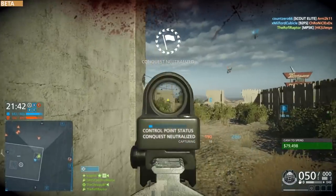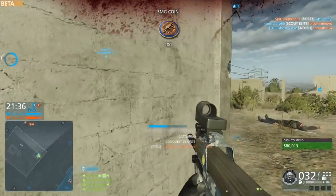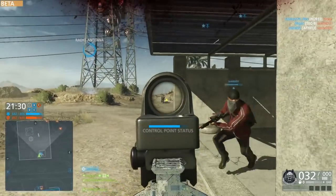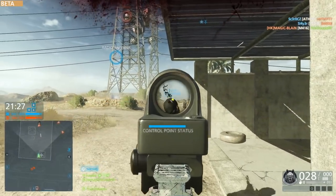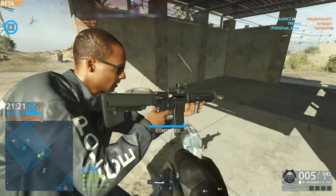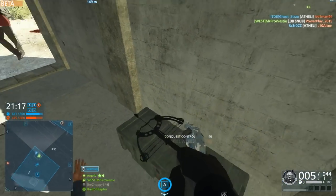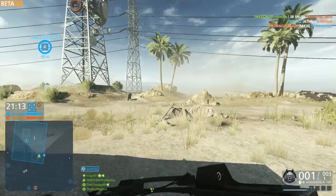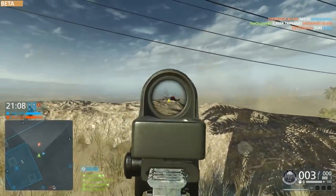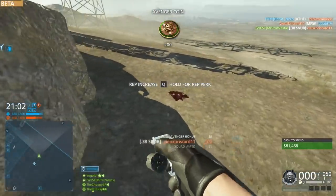The M16 and the M416 have had their damage lowered and their recoil increased. There are no specifics, but I'd guess the horizontal recoil is what's been increased. If you played with either of those weapons over the last week, you'll know just how accurate they are at range — they have virtually no side-to-side recoil. They also did much higher damage than in Battlefield 4, so at pretty much any range you could drop somebody in four shots, which was just ridiculous.